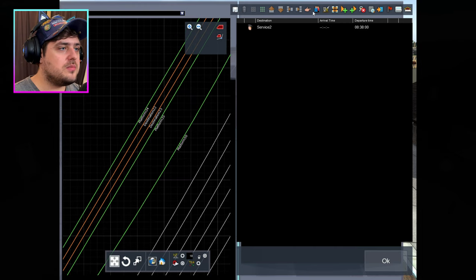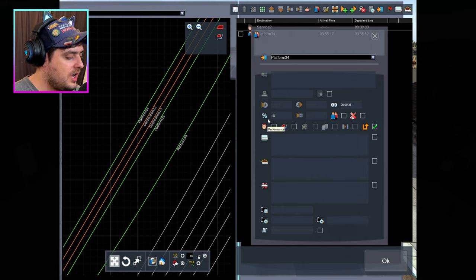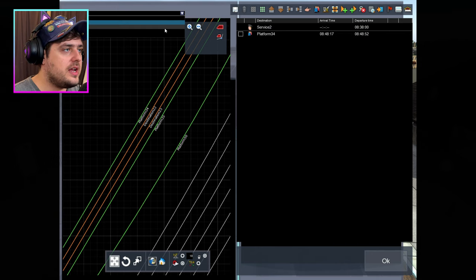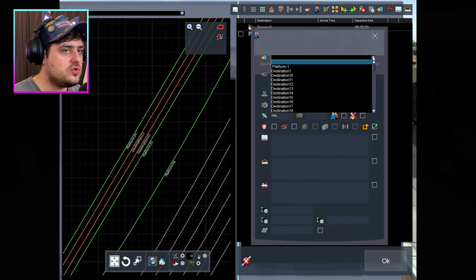Let's see if it goes to platform 30 — yes, it's accepted it, and we'll have you at 140% power. Actually, let's try platform 34 just to see if it still works. Yes, accepted. We'll have it at 140% power. And train number three, which will be on destination number 22.